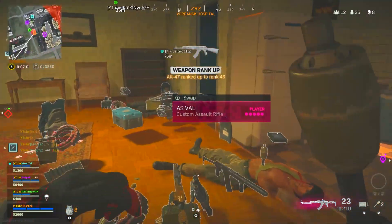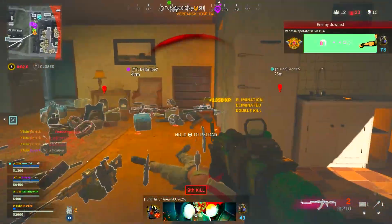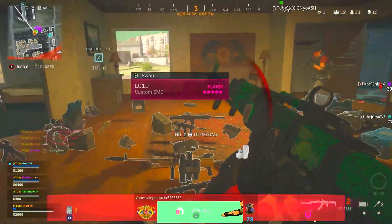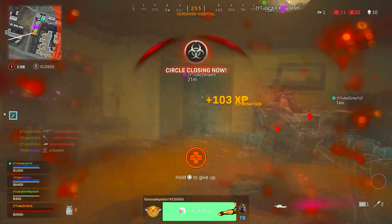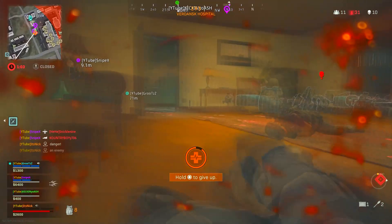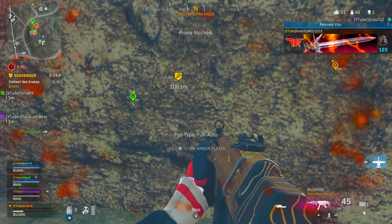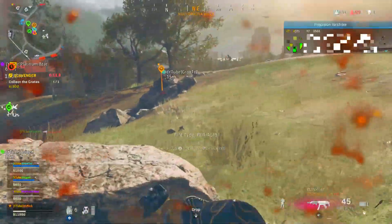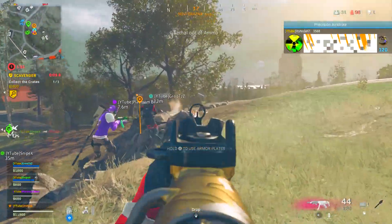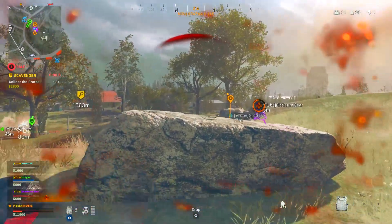Now let's move on to a Modern Warfare weapon — probably my favorite close-range weapon in the game: the MP5 from Modern Warfare. It's good at all ranges. The first attachment is the Monolithic Suppressor — it's like the downgraded version of the GRU Suppressor, giving you sound suppression and damage range. The barrel is the FSS Mini for aim down sight speed and movement speed.